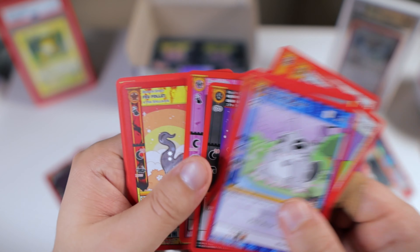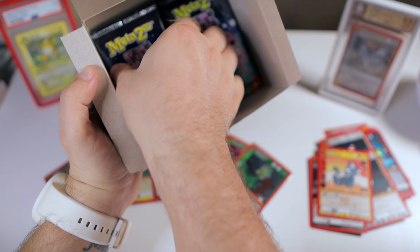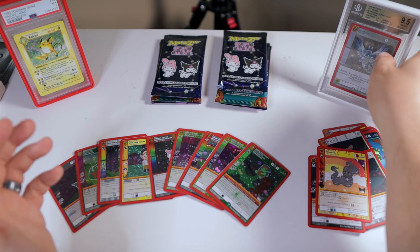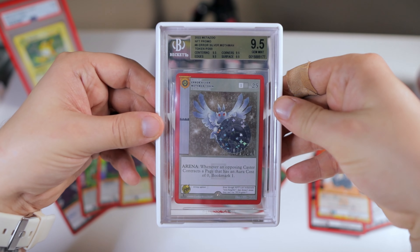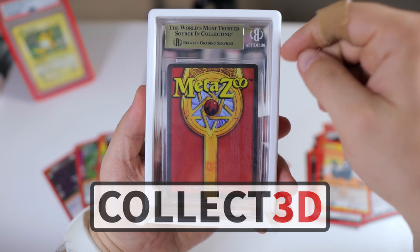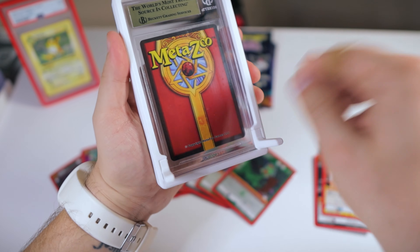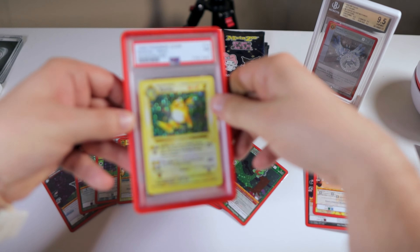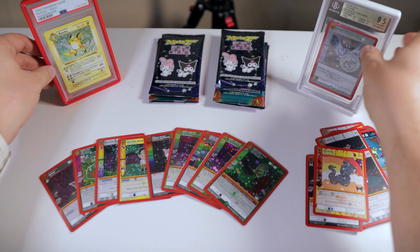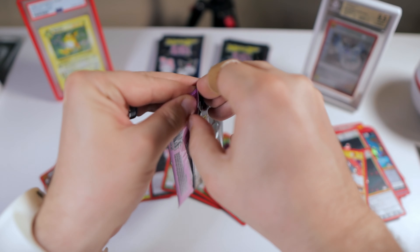There's the reverse Feu Follet. All right, just got a few more in the box here. By the way, guys, I want to let you know about a really cool product — these graded card stands and cases by Collect3D. You can get them for whatever grading company you prefer — this is the Beckett version. They have these little stand pegs that swivel out so you can display your cards. Here is a PSA version as well. If you use my link in the description below, you can get 15% off your purchase at Collect3D.